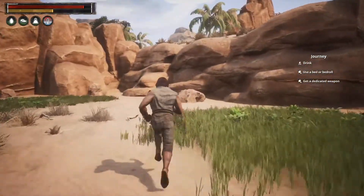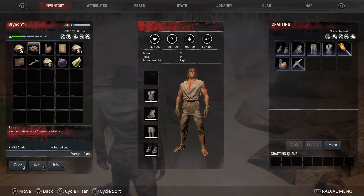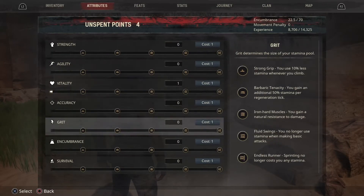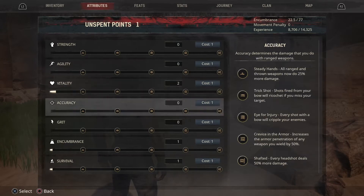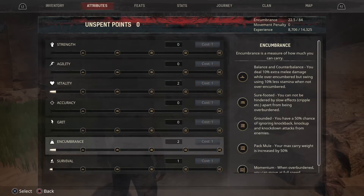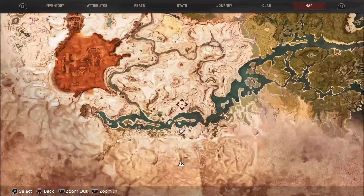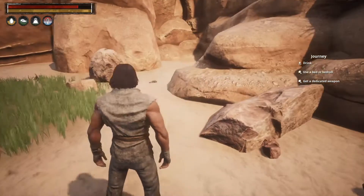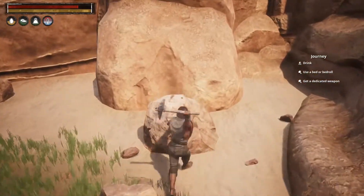Let's see what we can do — I just want to try to build a few little things in this video, and then I think that'll probably be a good stopping point for this first video. When you're starting out, I suggest putting points in Vitality, Encumbrance, and Survival — space them out just a little bit. And as far as your inventory, we're going to get a point in construction and then we're going to build. We need our pickaxe so we can get a little bit of stone.